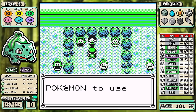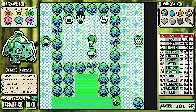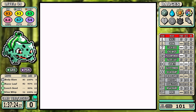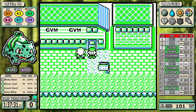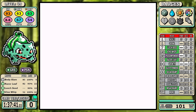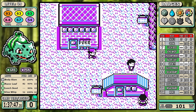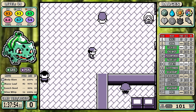Bulbasaur has been clawing its way back — very similar to Dodrio through this part of the game — and is now seven minutes and fourteen seconds ahead of pace. Things are looking really good. Now we head into Pokemon Tower and Rival #4.